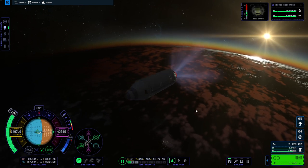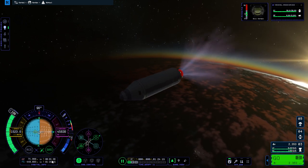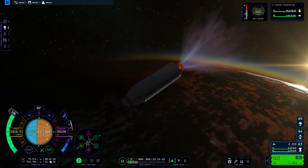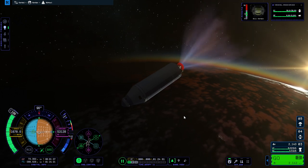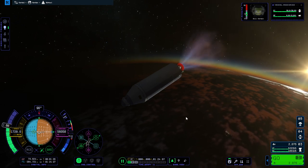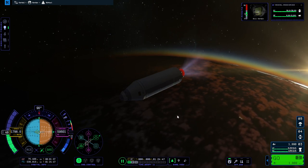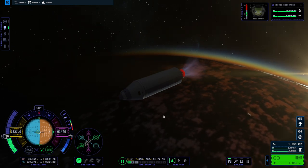We keep going towards a more horizontal state. What you want to do is maybe not have too high a time to apoapsis — right now I've got 1 minute and 38 seconds. As long as your apoapsis is above 70 kilometers, which is space, you might want to pitch down so that the time to apoapsis goes down. You can also throttle down using the left control key to slow down instead of pitching down.